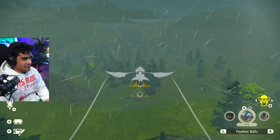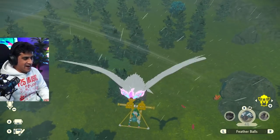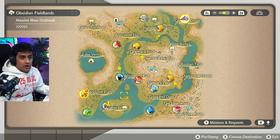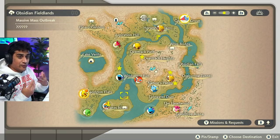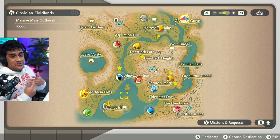You'll also get messages saying the rainstorm shows no signs of stopping soon, which is good if you're exploring the area without worrying about it stopping — because the moment the rain stops, the mass outbreak disappears as well. After going through all the mass outbreaks within the massive outbreak and you haven't seen a shiny, you'll want to do your selection process and decide which one you specifically want to go for. In this case, on the Obsidian Fieldlands, I might want to hunt for Scyther.